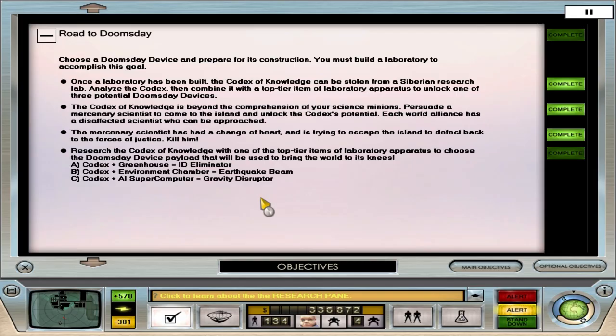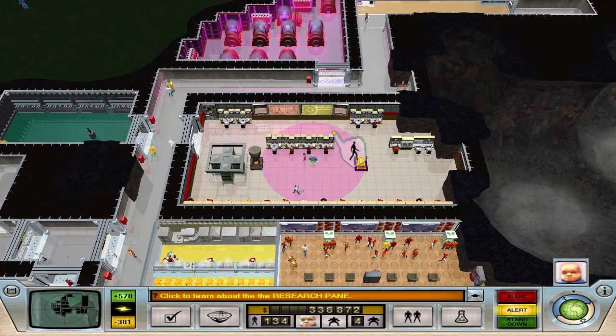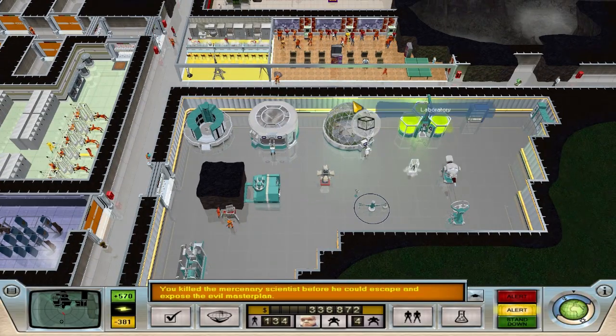The Gravity Disruptor will reverse gravity or pull people all over the place. The Earthquake Beam is self-explanatory - I'm guessing it makes earthquakes. The ID Eliminator sounds more interesting - is it like a mind control device? The Earthquake Beam is sort of done to death and very cliche. The ID Eliminator - mind control - sounds like the most evil option. I need to think about what's the most Maximilian type device.